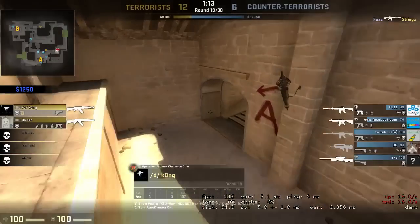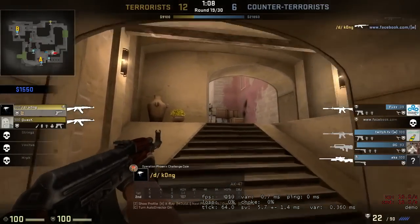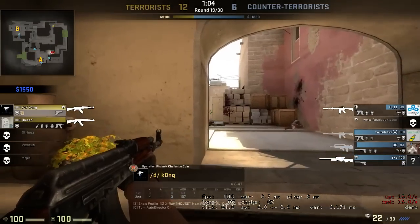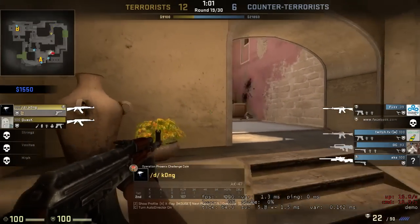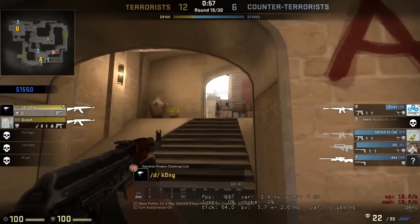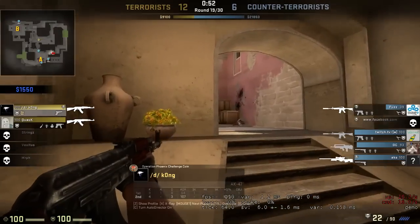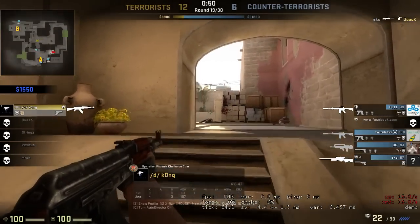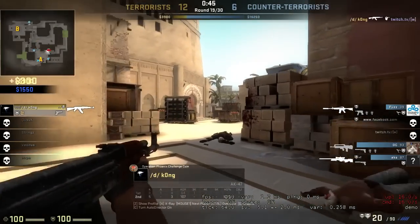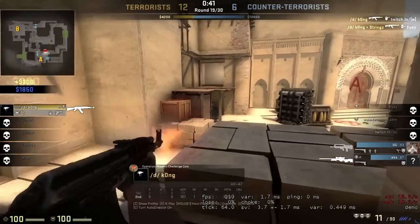Taking the number two spot is Kongo on Mirage using the AK-47. He gets a quick early kill, but it's a 2v4 — and it becomes a 1v4 when his teammate dies. He has to solo siege a bomb site, which is extremely difficult. He's sieging the A bomb site on Mirage, one of the harder bomb sites to take, with so many nooks and crannies for CTs to hide. But that doesn't stop him.